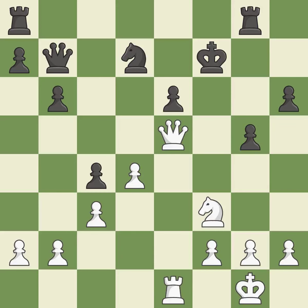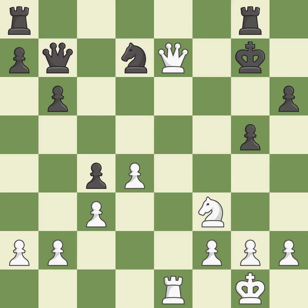This makes a passed pawn, meaning no opposing pawn can challenge it on its way to promotion — it is the only good move. A pawn that was being attacked and had no defenses is now protected. This is the only move that works. This avoids the queen's check. This is the only good move — it threatens to play checkmate. It is a great move.